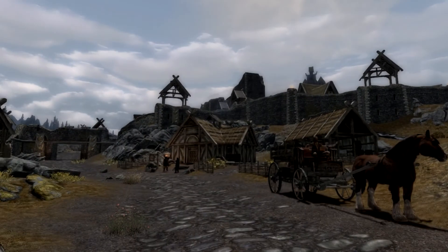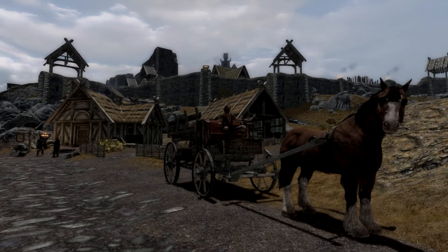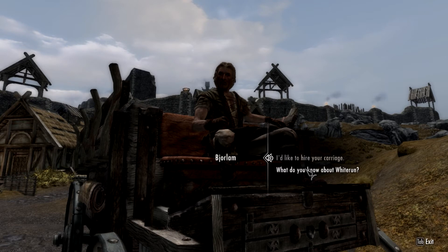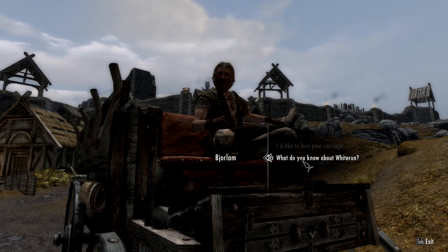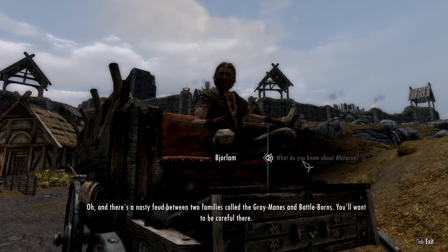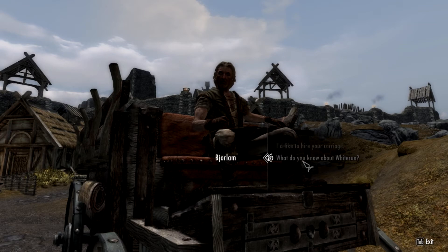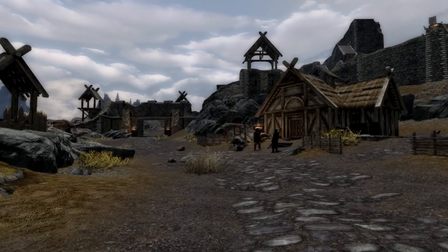Looks like we're here at Whiterun. A carriage driver — these are good people to talk to. They usually know a great deal about what's going on in the places they travel between. Hello there, friend. Not at the moment, but I may take you up on that later. What do you know about Whiterun? I know the Companions make their home here — their mead hall, Jorrvaskr, is the oldest building in the city. And there's a nasty feud between two families called the Greymanes and the Battleborns. You want to be careful there. Start with the barkeep at the Bannered Mare or the castle steward. Oh, thank you — that was some useful information. Family feuds are never a good thing.